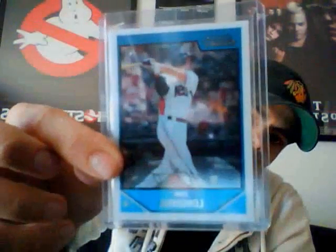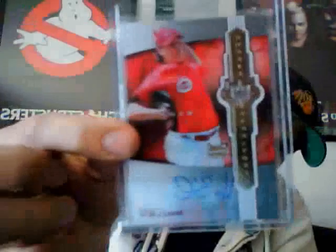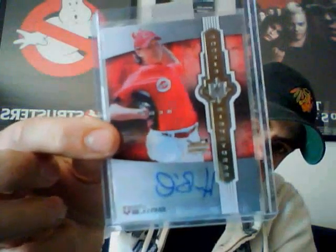I also got a David Price 2009 Bowman rookie card, an Evan Longoria 2007 Bowman Chrome rookie card, and a 2007 Ultimate Collection Homer Bailey autograph for the Cincinnati Reds, out of $2.99.